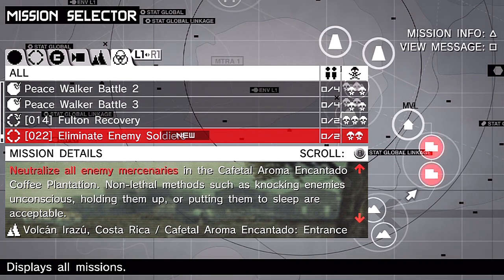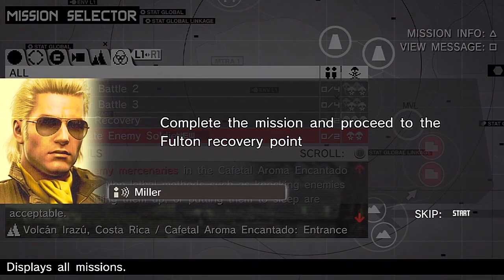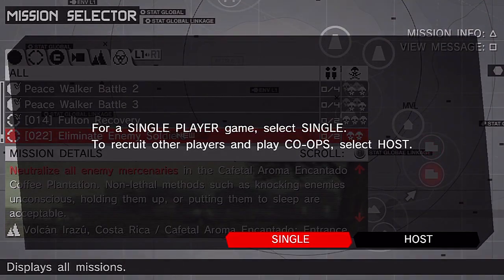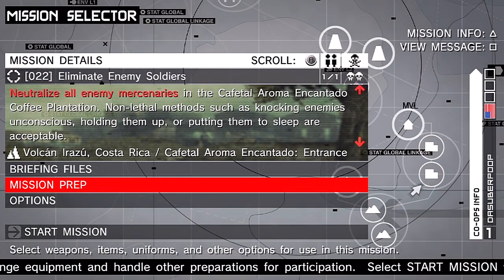Let's get this next eliminate enemy soldier mission done. Let's get this mission started - complete the mission and proceed to the Fulton recovery point so we can get you back alive and well. Good luck out there. I'm going to use the same setup for this mission - our boy tweaker and the stealth setup. Let's get this done.